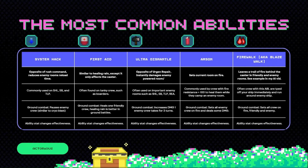Next, First Aid — similar to Healing Rain, except it only affects the caster. You'll often find this on tanky crew such as boarders. In ground combat, it heals one friendly crew. However, Healing Rain is better in ground battles since it affects all of your crew and they normally have around the same healing.